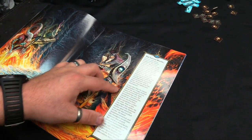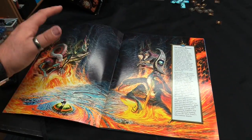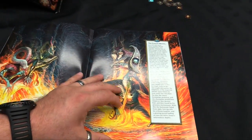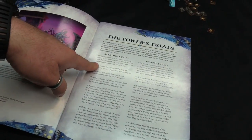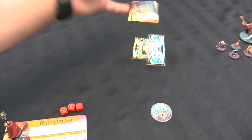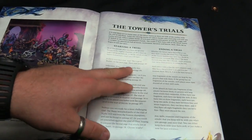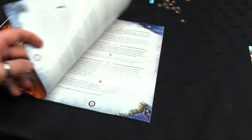How each champion came to this place is an epic tale in itself. Yet it was clear that for now their paths were intertwined. We then go to paragraph 89 for the first trial. The energies of the portal surged around the champions and propelled them down a twisting tunnel of light. Moments later they stumbled from the portal's exit into a strange new chamber. The first trial within the Silver Tower had begun. It tells us to take the seven exploration cards marked with the Hysh icon.